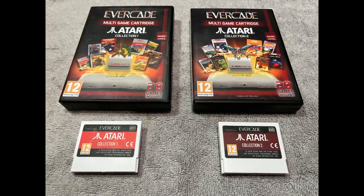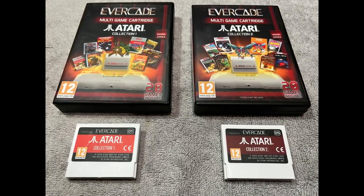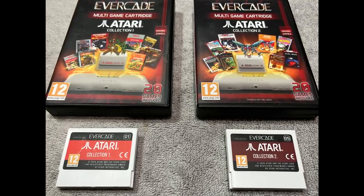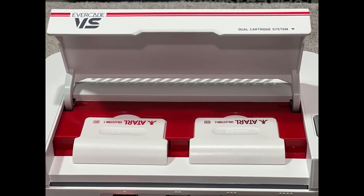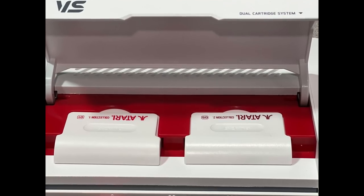First up requires Atari Collection 1 and 2. These are great multi-carts that have a combination of 2600 and Atari 7800 games on them, which is kind of cool because that's not offered many other places. You stick both cartridges into the Evercade Versus — it doesn't matter which order.